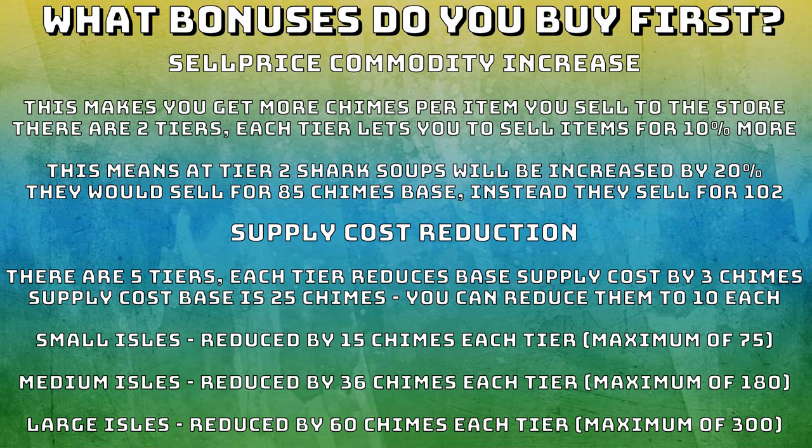Lastly, I just want to talk about what bonuses you should buy first. There are two key bonuses you want to buy to maximize your chime rates on the arc. The first one is the sell price commodity increase. This makes you get more chimes per item you sell to the store. There are two tiers to this increase and each tier lets you sell items for 10% more — meaning tier 2 shark soups will be increased by 20%, selling for 102 chimes instead of the base 85. When you're getting 18 extra chimes from your shark soups, this sell price commodity increase is so valuable. I've sold thousands of soups with this increase and gained so many extra chimes. Definitely get this one as one of your first items.